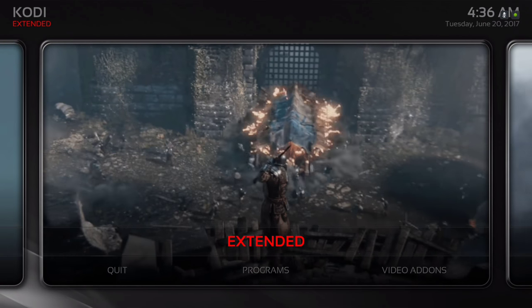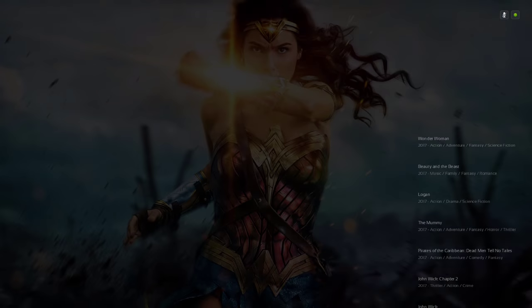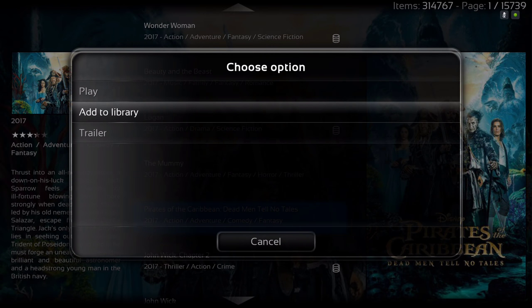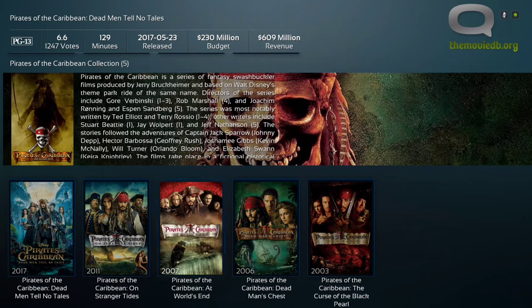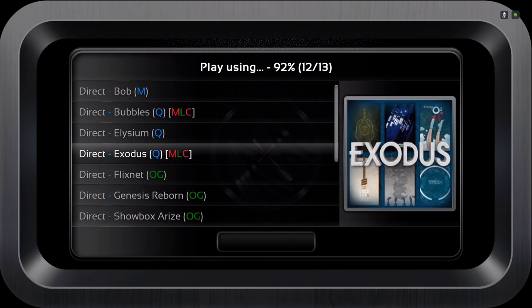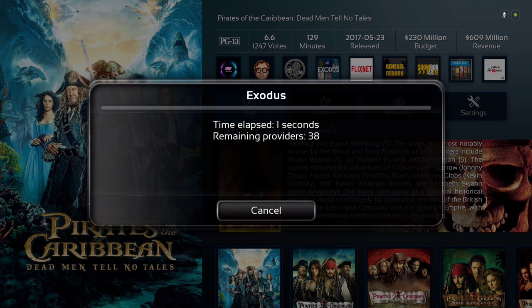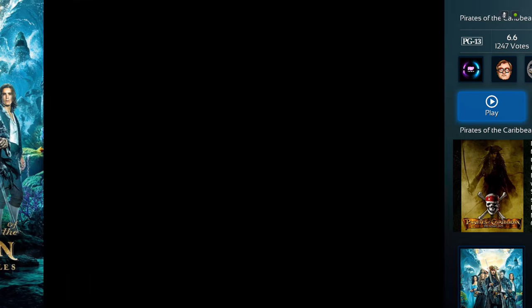The next section is extended, which takes you to the Extended Info mod. From here you can add your movies to your library, or you could play straight from here. You could go down and choose different parts of the movie, or press play and it will give you a list of add-ons to play the movie from.